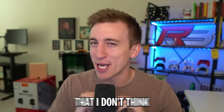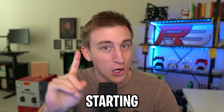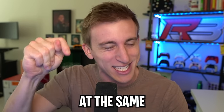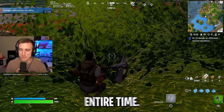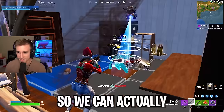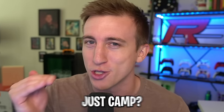In today's video, we're going to be doing something that I don't think has been done in the Fortnite scene ever before. We're going to be trying to get all the way through Platinum, starting in Platinum 1, up to Diamond on two different accounts at the same exact time. But we're putting a little twist on it — on one account I'm going to be camping the entire time, and on the other account I'm going to be only W-keying. So we can finally see: is it better to W-key your way up to the next rank, or is it better to just camp?